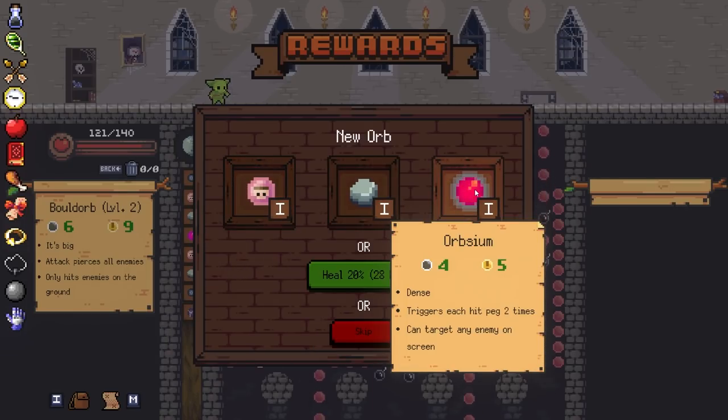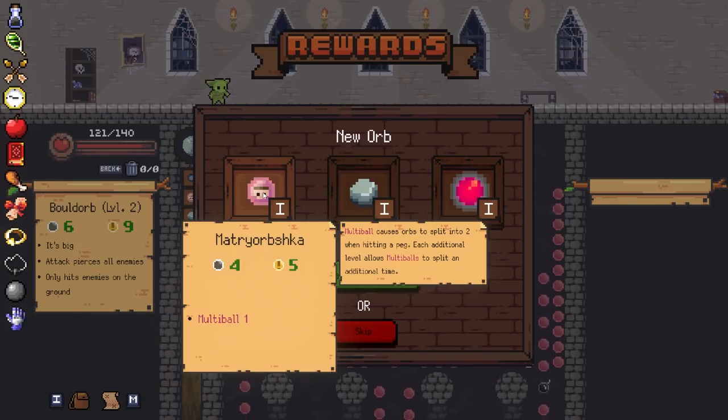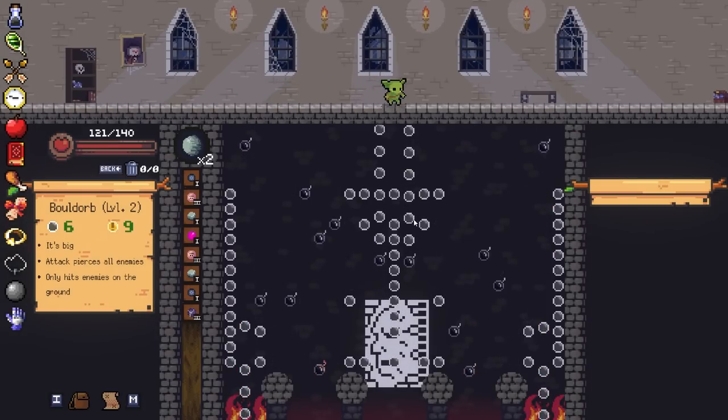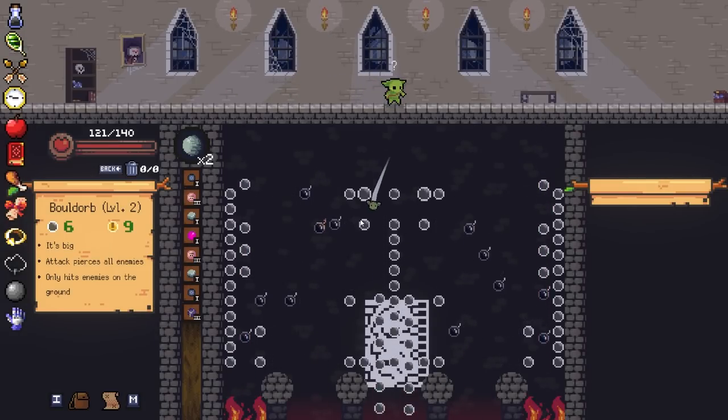Matriarch are fantastic for this ability. These are dense, but they do trigger a peg twice. I like those multi balls - the more multi balls, the better.